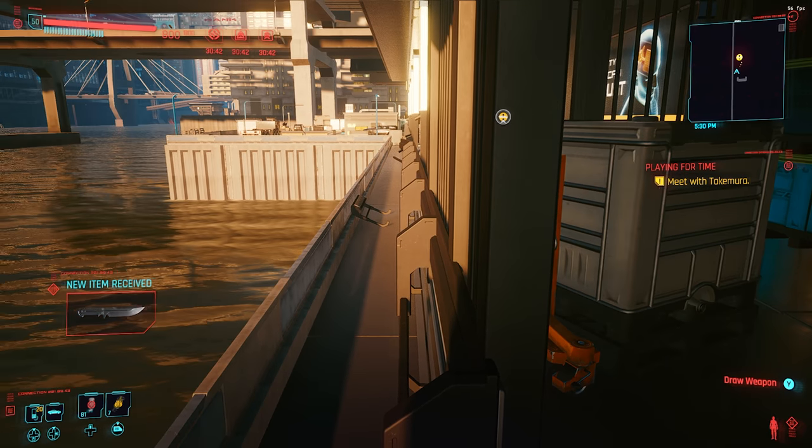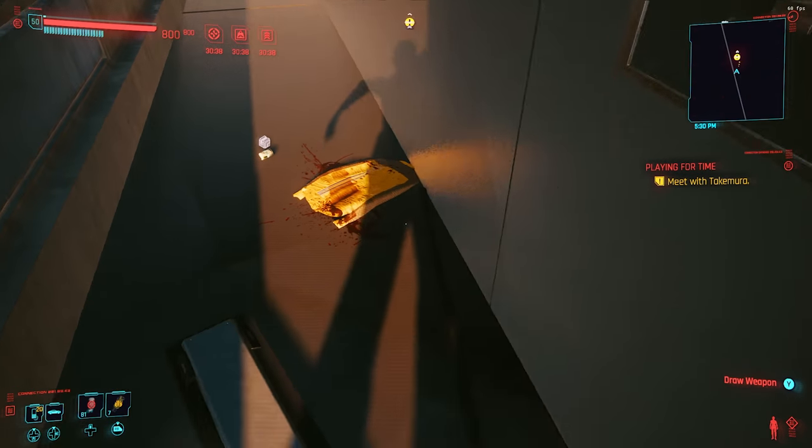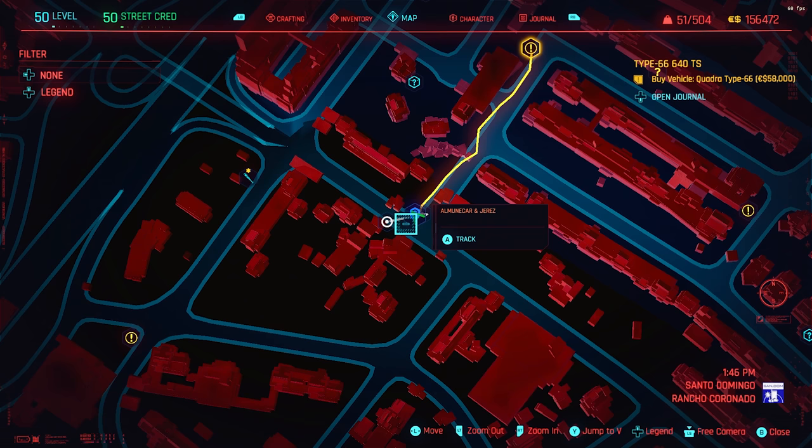I'll quickly show down the side there — there is just a free opening, so you don't need the body strength. For piece number four, head up to the Geras fast travel point, which is in Santo Domingo on the bottom part of the map.